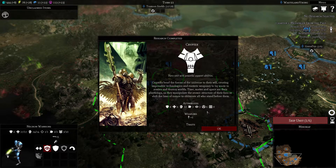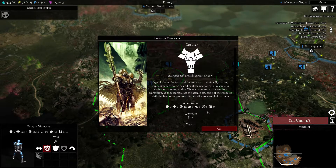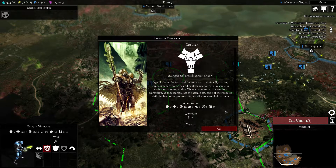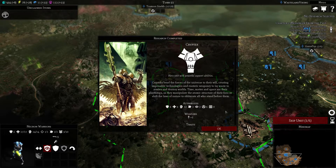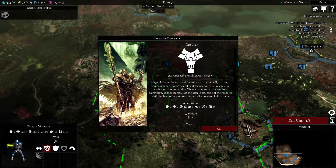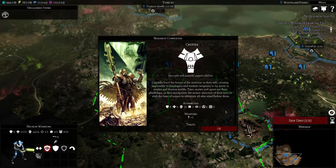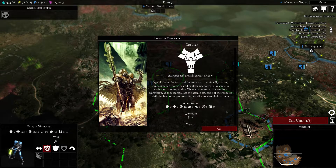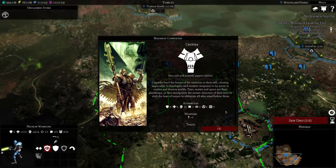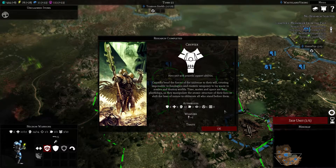Cryptechs bend the forces of the universe to their will, creating impossible technologies and esoteric weaponry to lay waste to armies and destroy worlds. Time, matter, and space are their playthings as they manipulate the atomic structure of their foes or shift the laws of nature to obliterate all who stand before them.